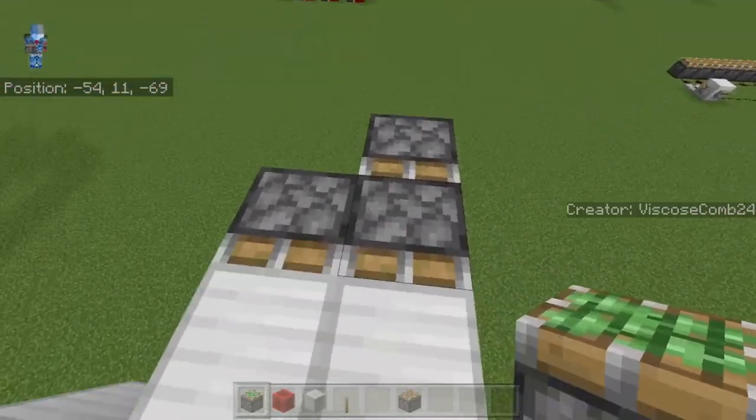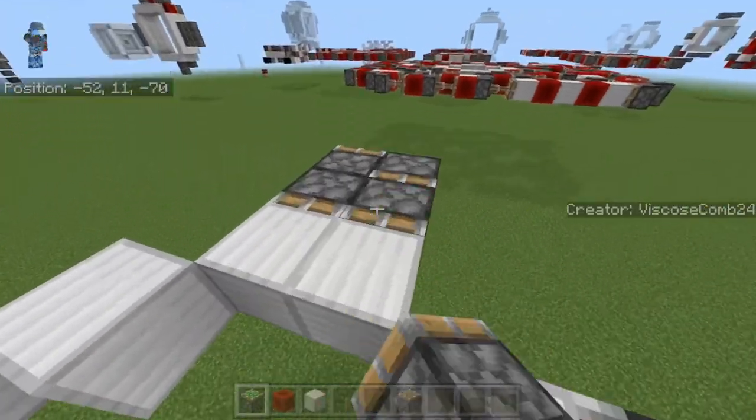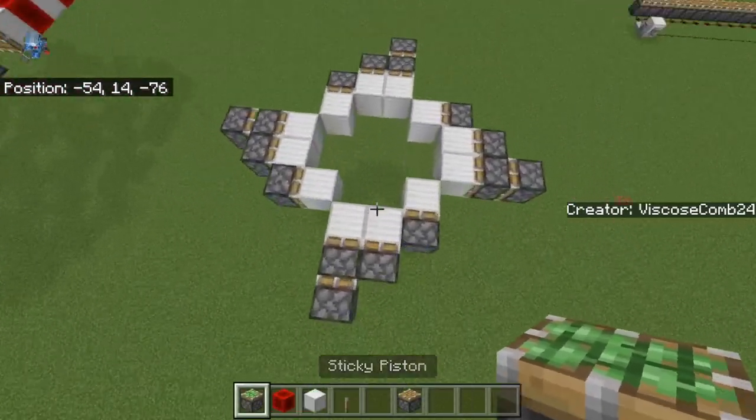So you have your double and your single, extra single right there, temporary blocks, double and your single, and then the extra right there. Your layout should look like this. This is good — this is where you want to start off.